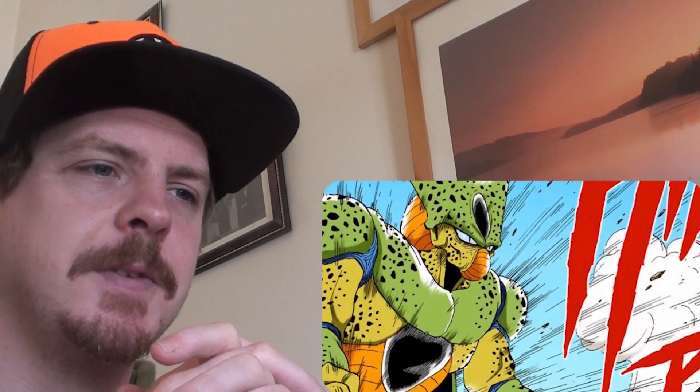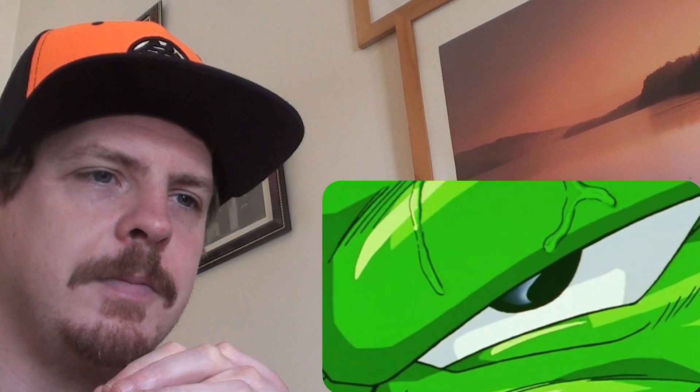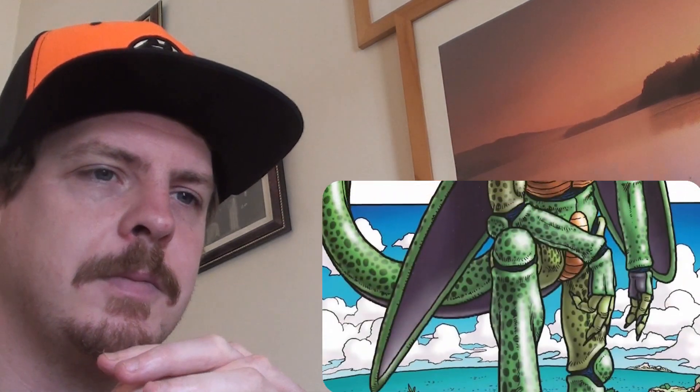Many fans have thought Imperfect Cell is the coolest, and he has a very unique alien look — a beakish mouth, lots of green spots everywhere. He reveals to Piccolo his entire evil plot of going back in time and absorbing 17 and 18. He first appears in Dragon Ball Manga Chapter 361, correlating with Dragon Ball Z Episode 141. Notably, in the dubbed version Damien Clark changes his voice for Cell with each transformation, whereas in the Japanese version it's the same voice throughout.